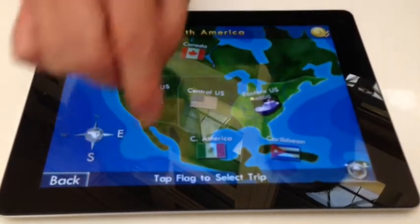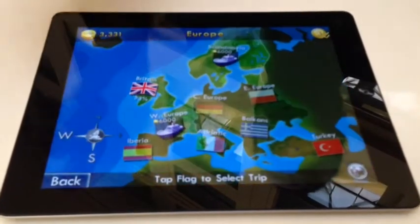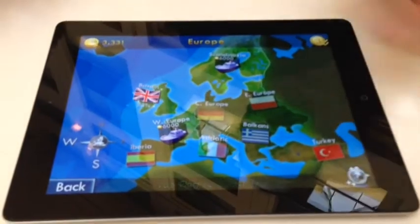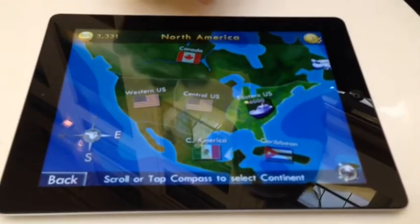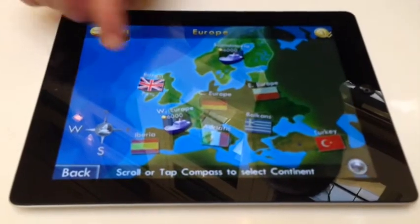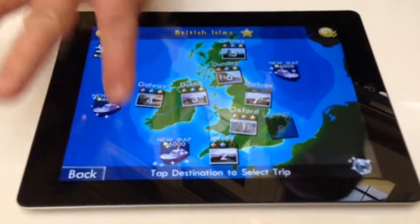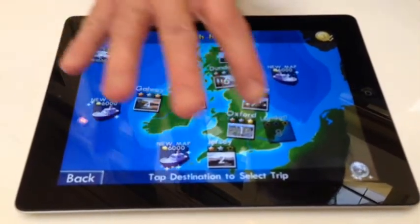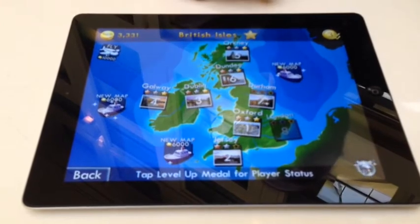In our game, you've got the whole world mapped out in little trips around the world. As you start somewhere, you unlock and slowly explore the world. You can start anywhere you want. This game's already been opened up a little bit, and we can start in Britain. There are eight levels per region. This is the UK region, which has got round to level six being completed, and level seven has just been unlocked.